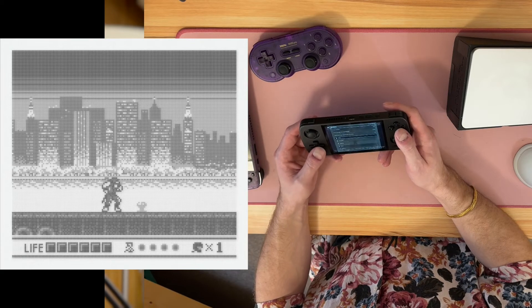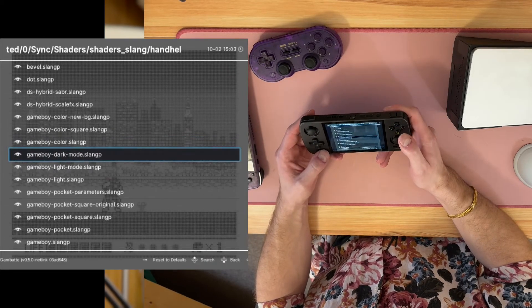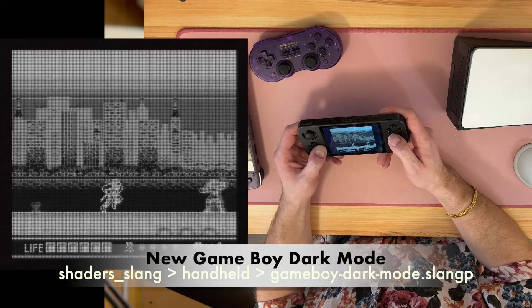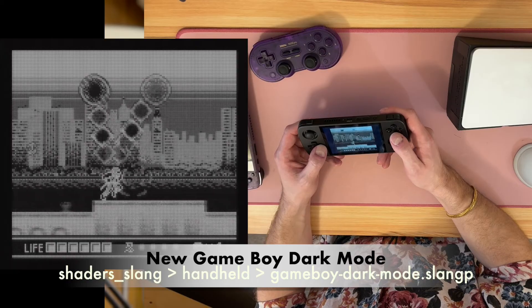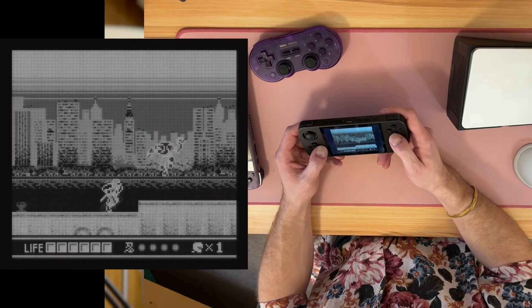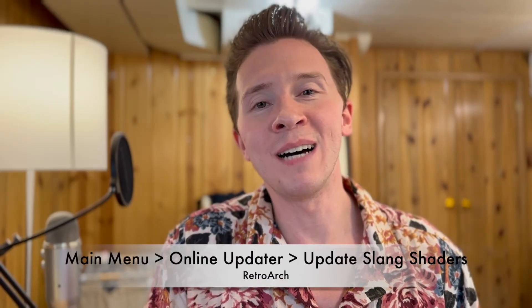Game Boy Dark mode just inverts it, so you can turn any game into a nice dark mode. Isn't that cool? It looks really cool for these original grayscale games. Just go to Quick Menu, Online Updater, Update Slang Shaders, and these will be added to your version of RetroArch.